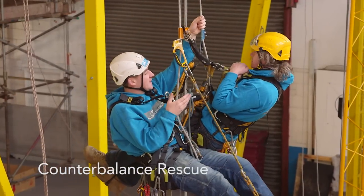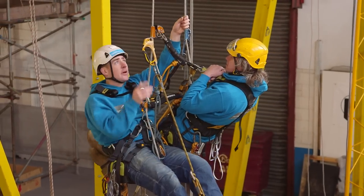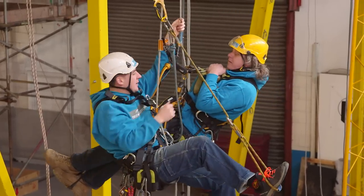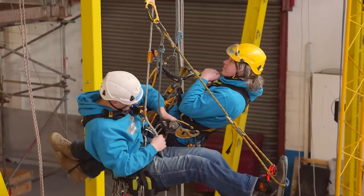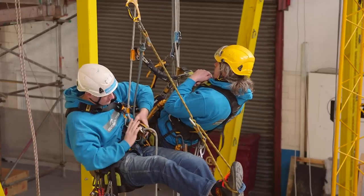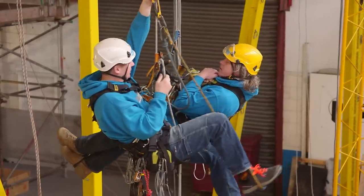I'm going to have a quick look at rescuing someone from ascent and then getting them out of ascent, the counterbalance. There are lots of ways of doing this but we're just going to look at a few of them. The first thing I need to do is be in descent, level with my casualty, so I've come up to him and I want my descender level with his chest point.